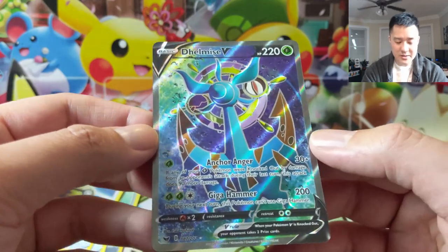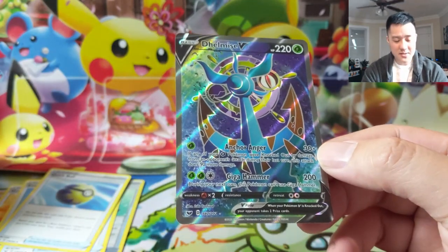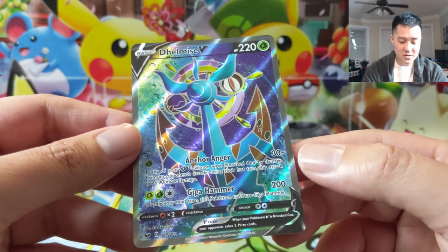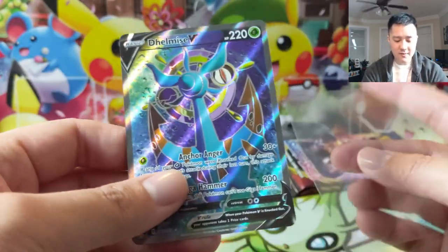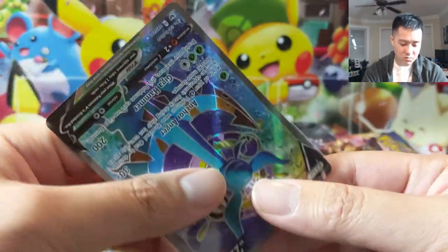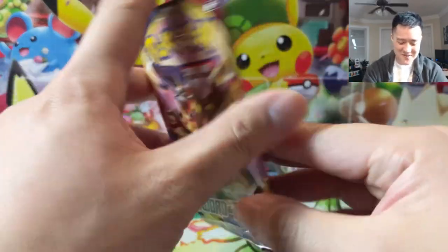Anchor Anger: 30 damage — if any of your Grass Pokemon were knocked out last turn, this attack does 90 more damage. That is terrible. It's only one energy but it's specific only to Grass Pokemon — like why do we need that distinction? A lot of cards with these avenge effects aren't that specific. Giga Hammer: 200 damage but during your next turn you can't use Giga Hammer. That is very weak in my opinion. As far as rarities we're pulling, we are doing great — just not the ones we're looking for. Hey, we got a Delmise V full art.